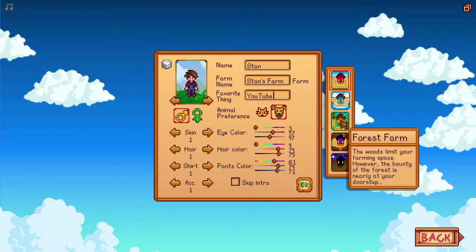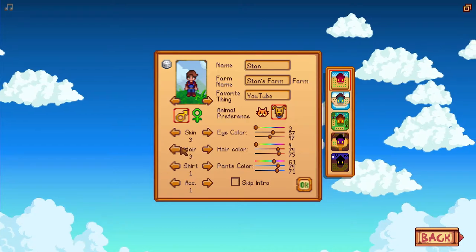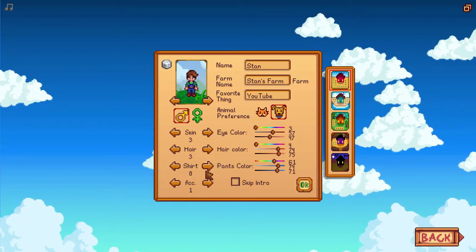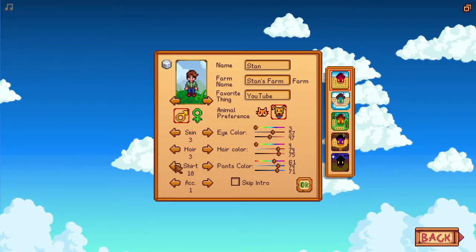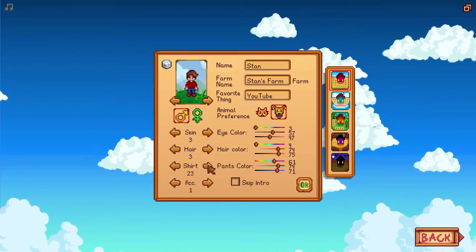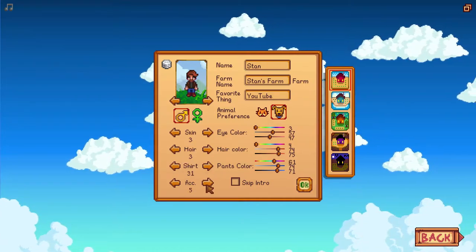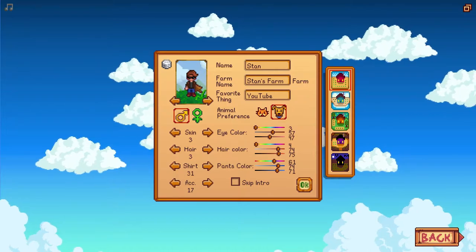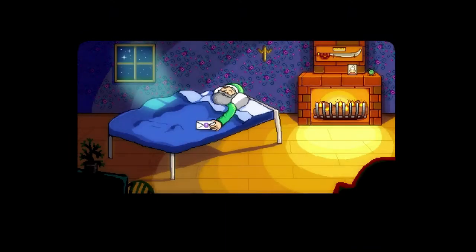Look at our character — isn't that awesome? We can customize the skin, hair, shirt color, pants color — oh that looks so cool, so many options! Let's choose this one. And we have different accessories too. Alright, I think we're just gonna start with the standard farm, let's see what's gonna happen.